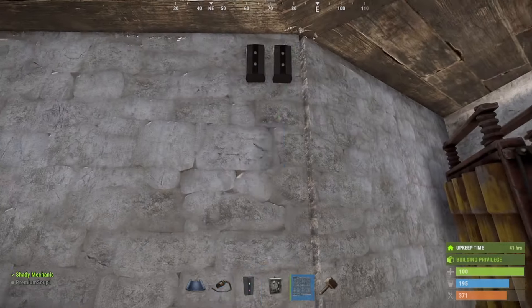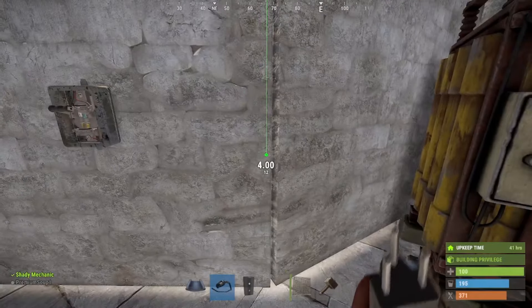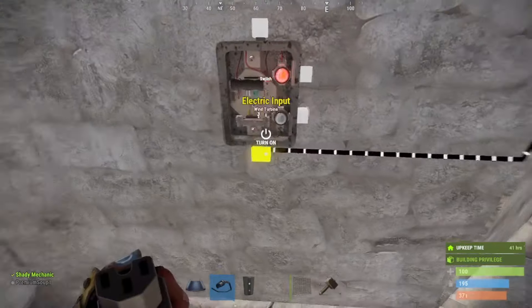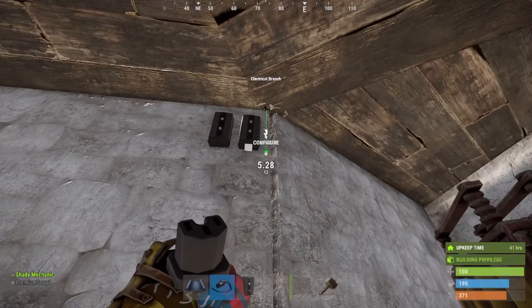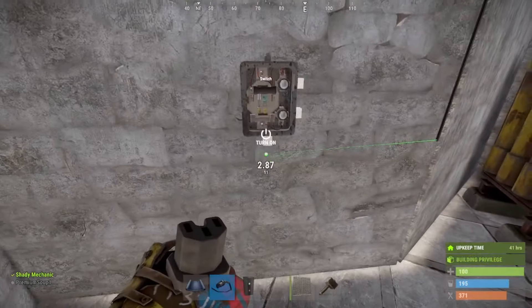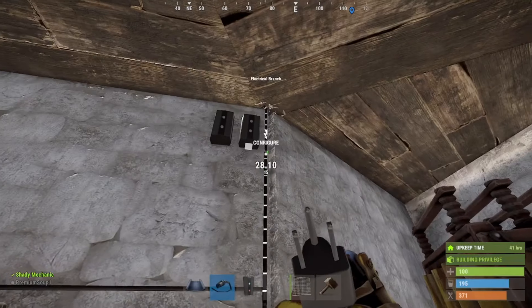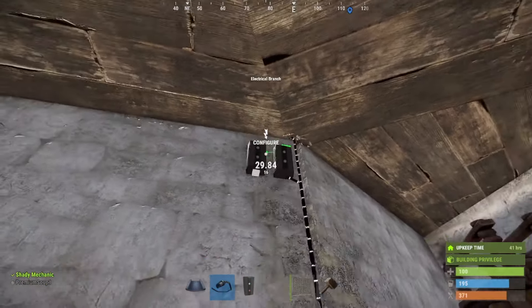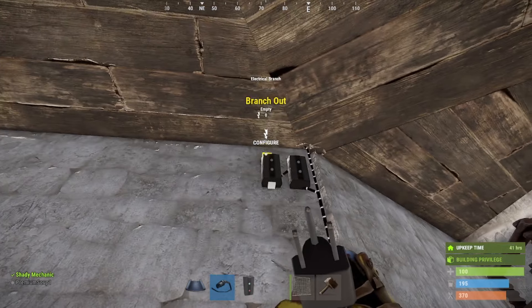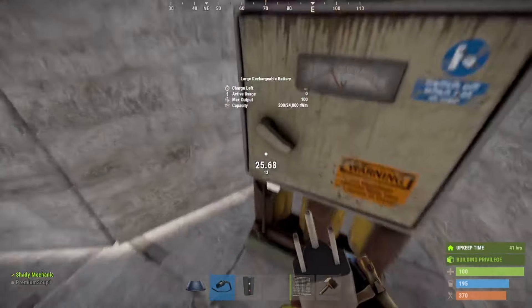We want this one to go to the switch. We'll try to make this somewhat pretty. We'll take from the switch, go up here, go into this one. This output needs to go down to that one. We're going to set this one at 20, because that's really all a large battery needs to charge in this game. We'll take that over and put it there.